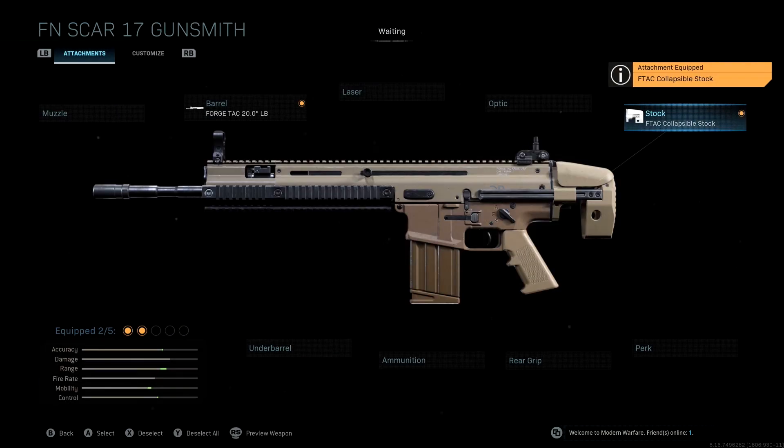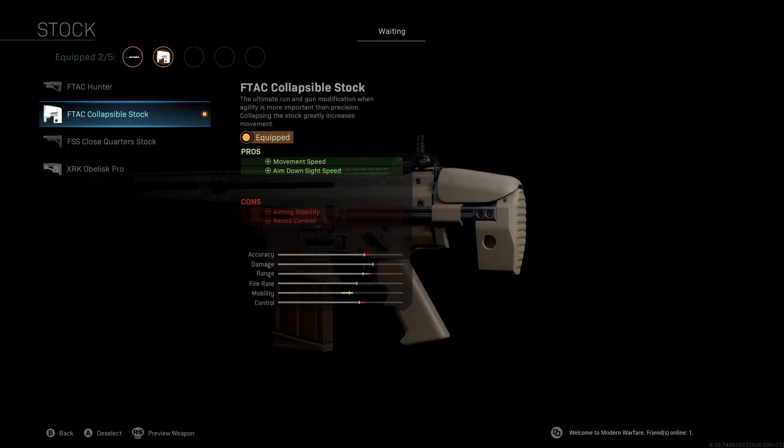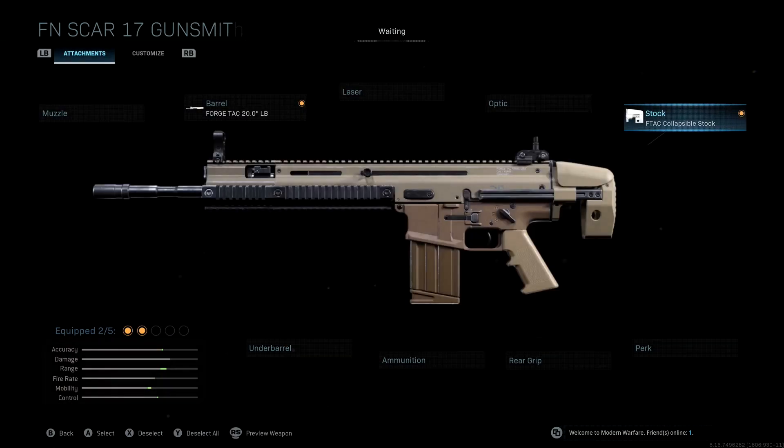The stock we're using is the FTAC Collapsible Stock. This is going to boost our aim down sight speed to make up for the last attachment, and give us a massive mobility boost as well. We lose a tiny bit of control, range, and accuracy here, which isn't a big deal because we gained so much with the last attachment.